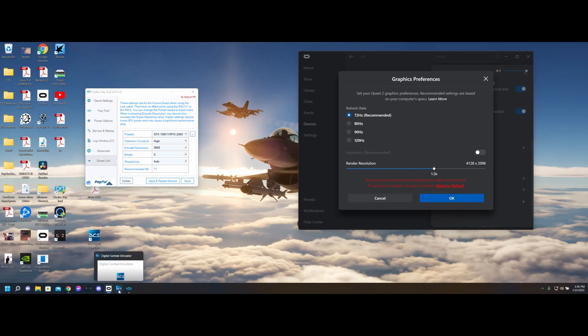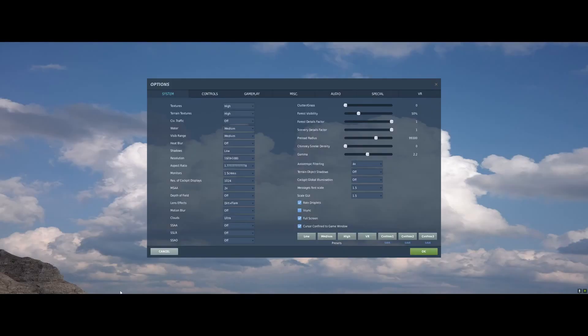Let's take a look at the DCS settings. On the textures, I run high. On the terrain textures, I run high — if you're having difficulty, you can lower this one and it helps. Border I run at medium, visibility range medium, heat blur I keep off, shadows is low. This really doesn't matter much to my knowledge, and the resolution of the cockpit displays I keep at 1024 — I want a clean, crisp cockpit.